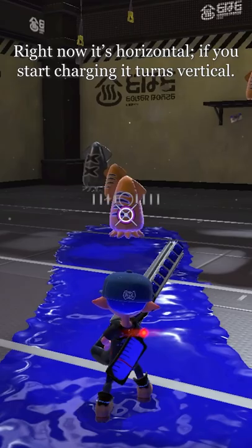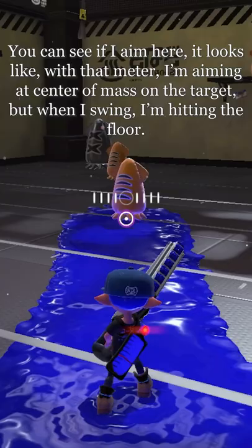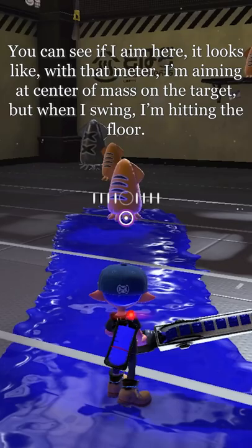Right now it's horizontal; if you start charging, it turns vertical. I was mistaking that meter for a reticle in the light firing mode, but it's actually not. You can see if I aim here, it looks like with that meter I'm aiming at center of mass on the target, but when I swing, I'm hitting the floor.